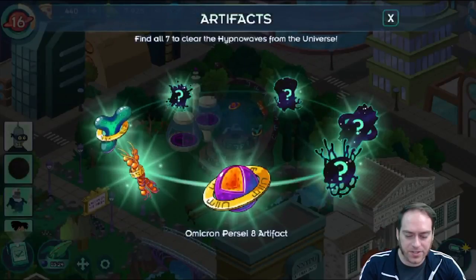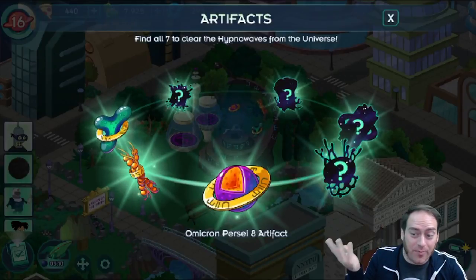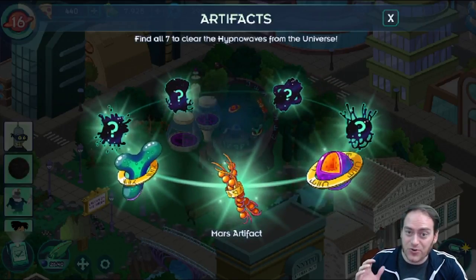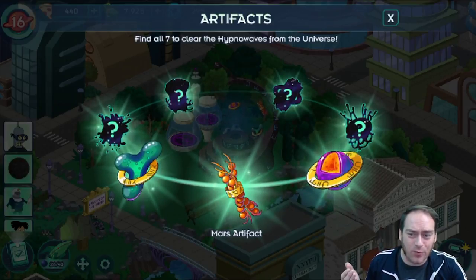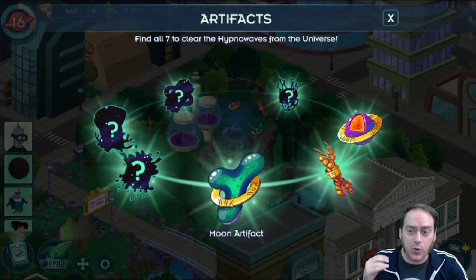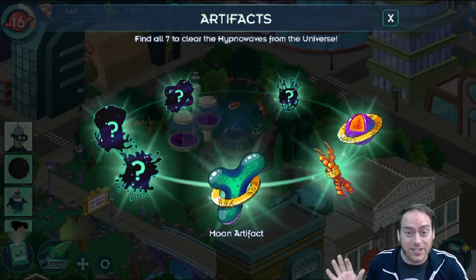Alright, so the first artifact looks kind of like Saturn with a wedge taken out of it. It's from Omicron Persei 8 - you get it during the game's tutorial, so if you've played at all you have this one. Artifact 2 is kind of like a DNA molecule or beads or wheat - you get it pretty early when you complete Mars. It opens up the Central Park District and lets you start unlocking Kif and Earl. Artifact 3 is clearly a fidget spinner - obviously. It's from the moon and opens the fancy shopping district with Hermes.